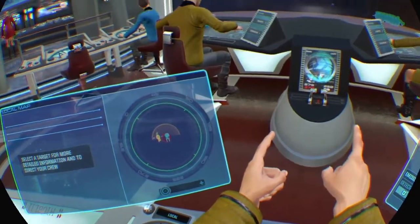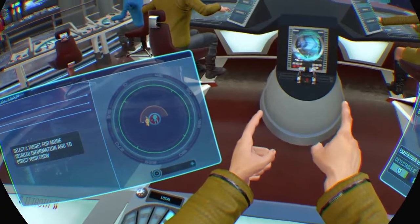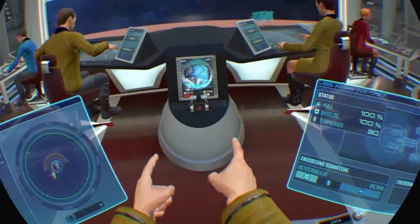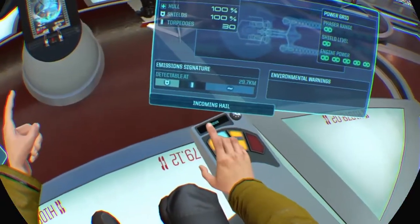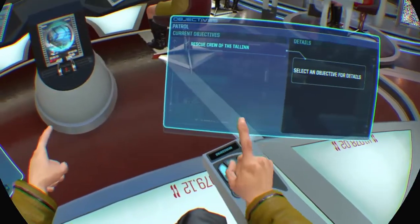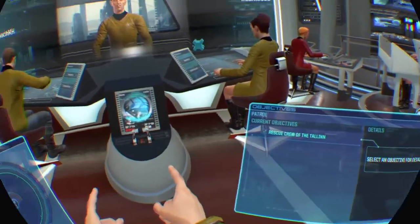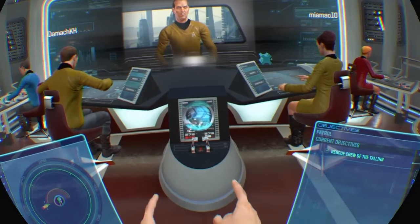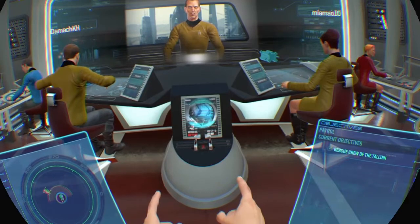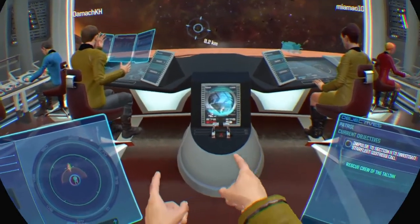So we're just going to leave that adrift — Starfleet tech. Shouldn't we blow it up or something? Yeah, let me get away from it so we don't get the explosion. Let me just bring that up and have a listen. 'We've lost contact with one of our survey vessels, the USS Nicholson. You're the closest ship to their last known position. We need you to locate the vessel and render any aid they may need. We're sending their last coordinates to you now. Starfleet out.' Well, thank you Starfleet — that's how bosses operate.